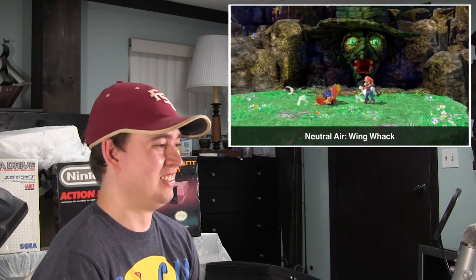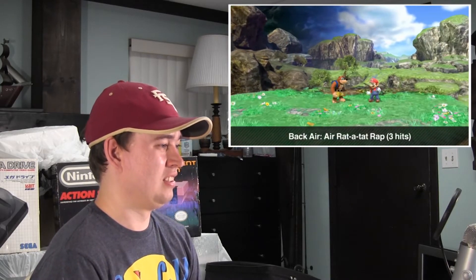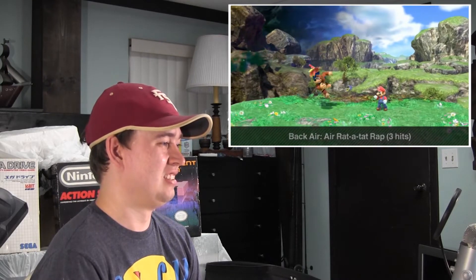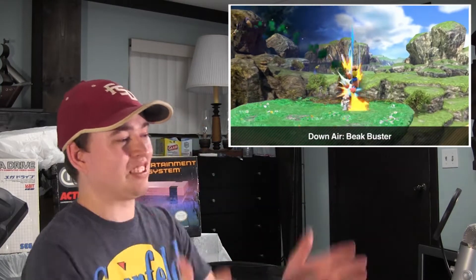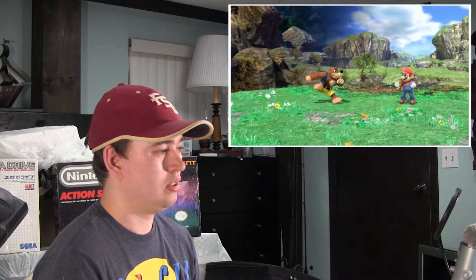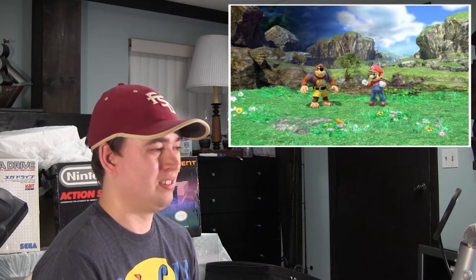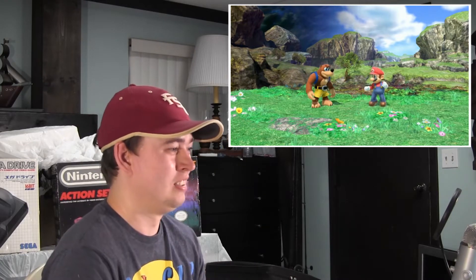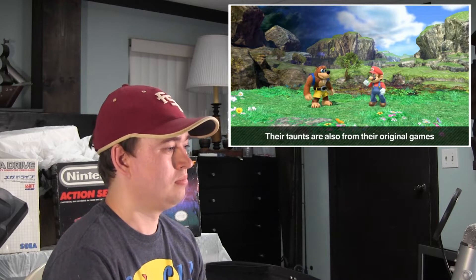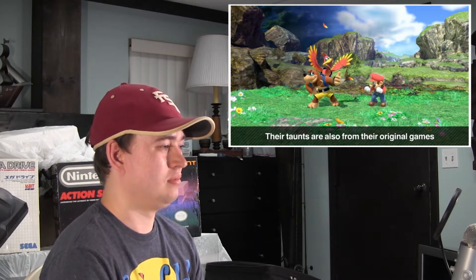Their neutral air is Wing Whap. Their back air is an air Rat-a-Tat-Rap, which hits three times. I see Grunty there. Their down air is Beak Buster, which they use to downstab. Yes! That's all I wanted — they have to have the Beak Buster. Even their regular attacks are based on moves from their original game. The down and up taunts existed in the Banjo-Kazooie series too. The up taunt is based on an animation from Banjo-Kazooie: Nuts and Bolts, where Banjo sometimes stretches.